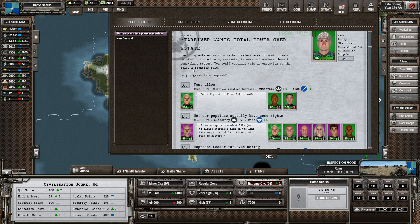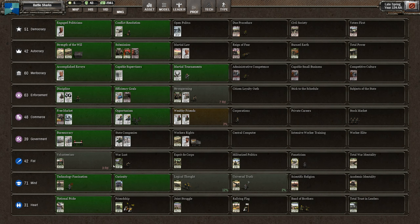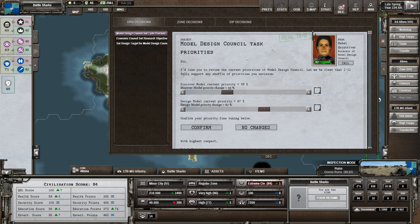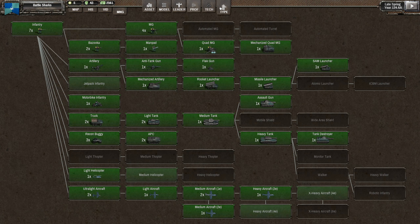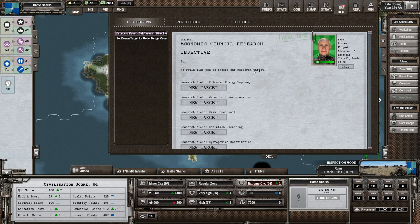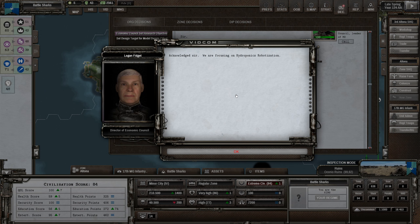Star River wants total power over a state - this is going to annoy people, it will lose some autocracy. Friendship is heart, and we've lost heart - so we lost the character loyalty bonus there. The civilization level reaches 7.84, we can do that. Model design council has loads of points coming up, we could defund it a little, but let's leave it. For the economic council, hydroponics robotization is probably the best option - I'm not even using rail at the moment.